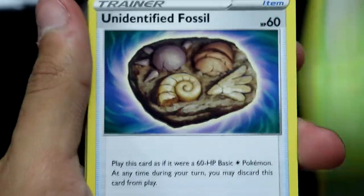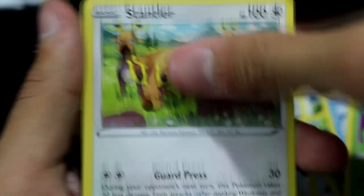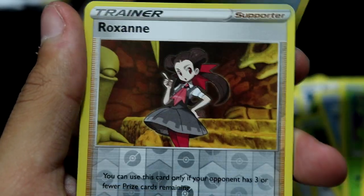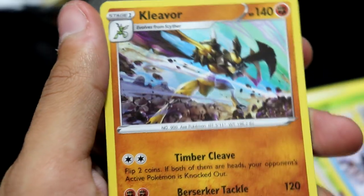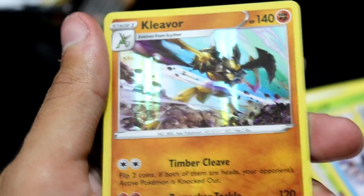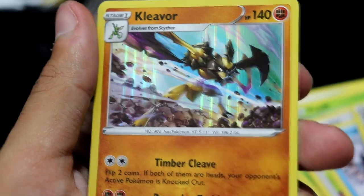Last pack — let's see what we got. Cricketune, Unidentified Fossil, Bronzong, Cricketot, Cyndaquil, Petalil, Stantler, Bergmite — behind it we have Roxanne Reverse, love it. And then behind that — hey, Cleavor! Another one — this time it's a holo. We got the reverse earlier, but now we got the holo.